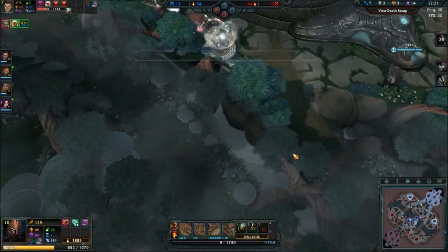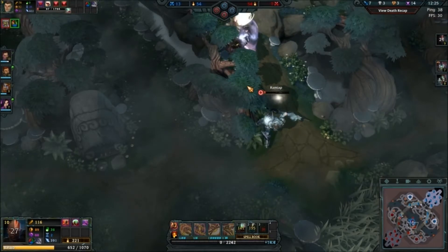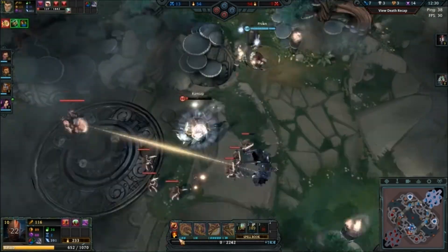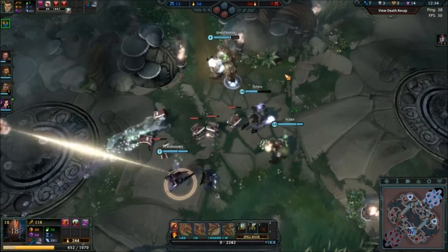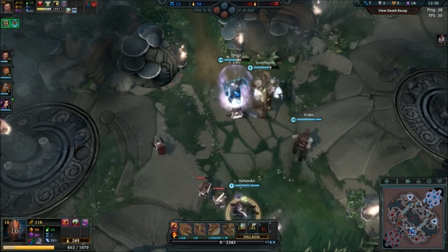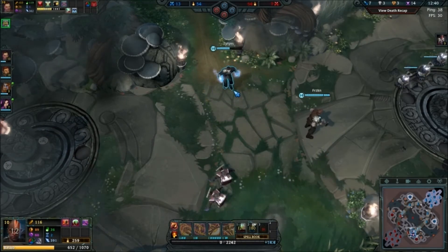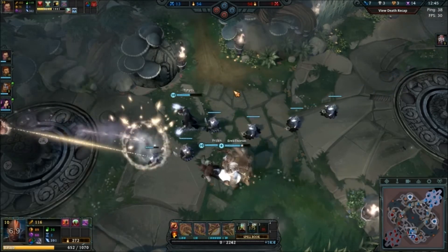Oh, I got shut down on top — seven and three. Grab an inevitability. Oh, is that Chaos Bolt? He's got too much shield, and he's so low too. That was intense, but we did end up on top, which is pretty nice.